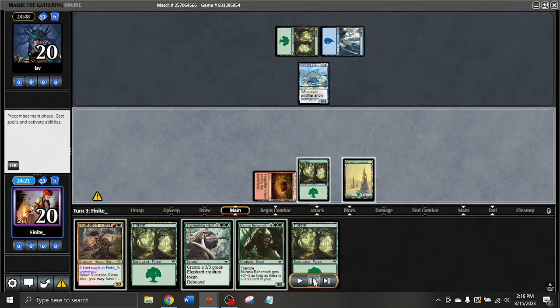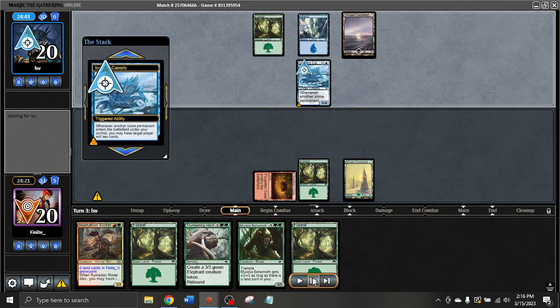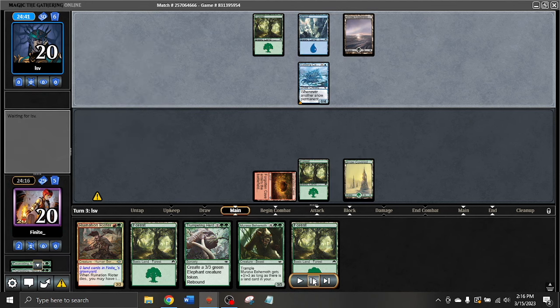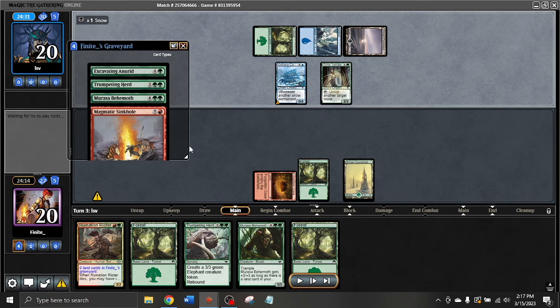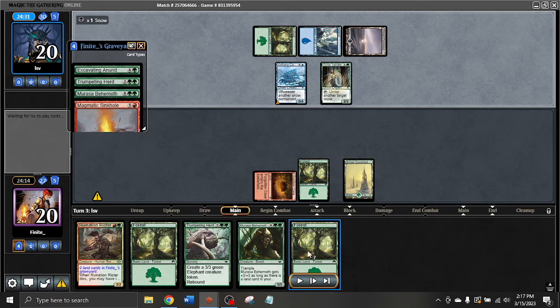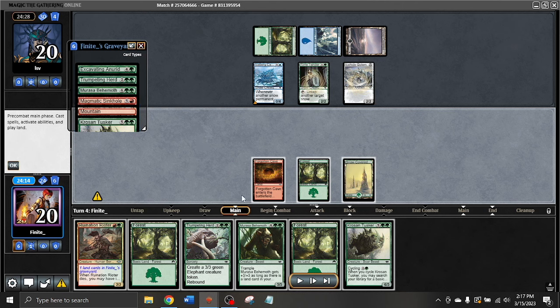LSV is on some kind of Kankeriks nonsense. We find a Forgotten Cave — we're not going to try to cycle it and get greedy, even though it would be nice for the Murasa Behemoth. I just want to be able to cast my Trumpeting Herd on turn four and have my red mana untapped if possible. We're also getting milled here by a Kankeriks, so there's a decent chance the Behemoth will be turned on. We mill another Trumpeting Herd and an Android. We have four copies of Trumpeting Herd in this deck. One of two Magmatic Sinkholes goes into the bin as well, and now the Ice Hide Golem — just milling me for a bunch. Mountain is in the bin, so the Behemoth is going to be big.